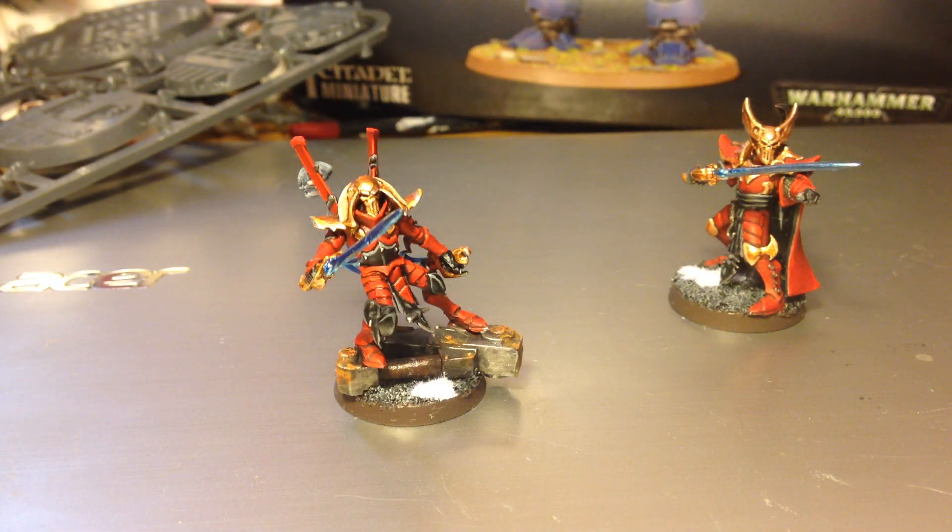I've used the same colour scheme as my Incubi. The red has come out really nice — that's Mephiston Red washed with Agrax Earthshade, and then re-highlighted up with Mephiston Red, and then edge highlighted with Evil Sun Scarlet.